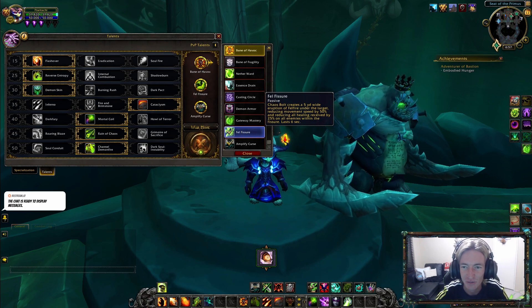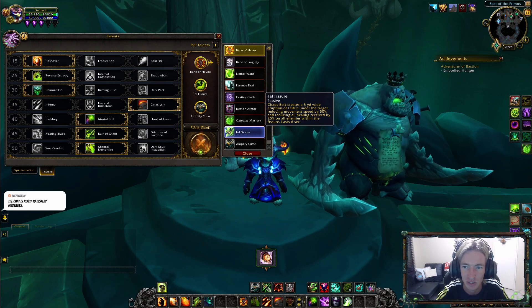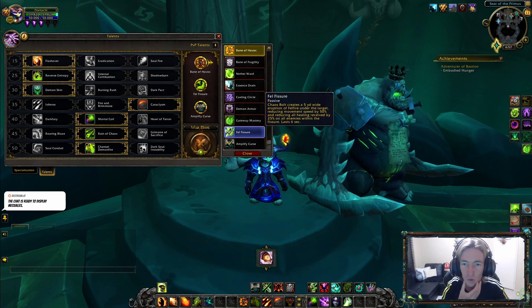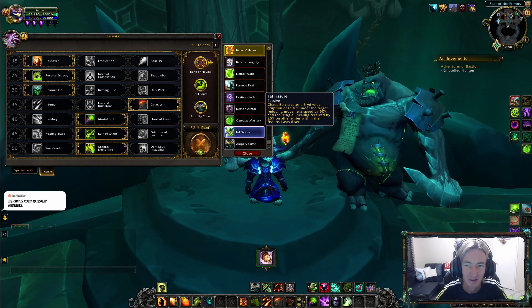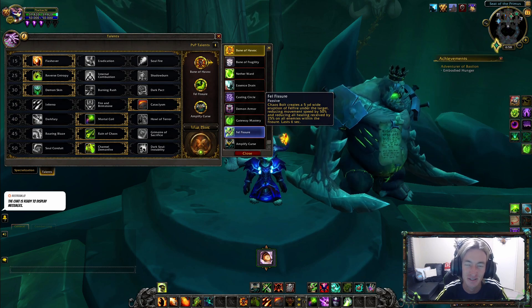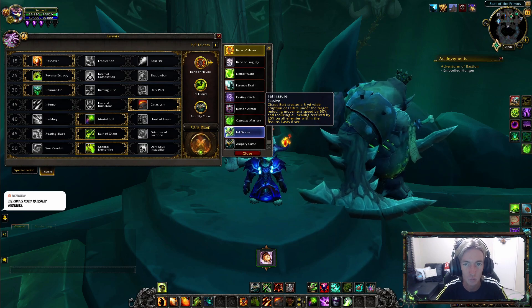Fel Fissure is a passive Chaos Bolt effect that creates a 5-yard-wide eruption of Fel Fire under the target, reducing movement speed by 50% and reducing all healing received by 25% for 6 seconds on all enemies within the Fissure. Very nice in Battlegrounds or large-scale World PvP. I use this in combination with Bane of Havoc — with Chaos Bolt hitting enough people, you get a massive Fel Fissure affecting lots of targets with the movement speed and healing reduction.